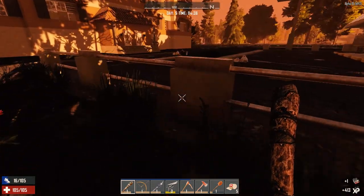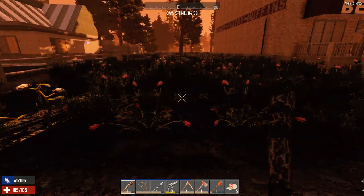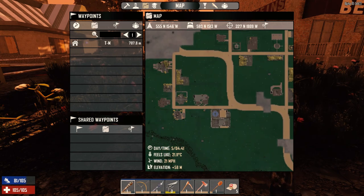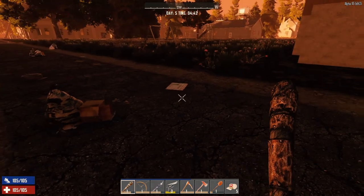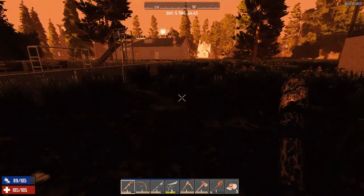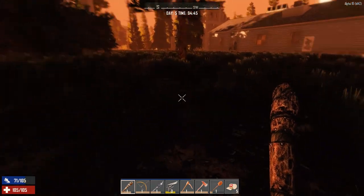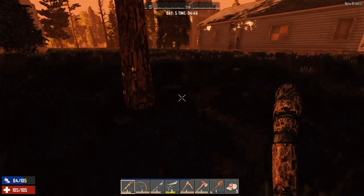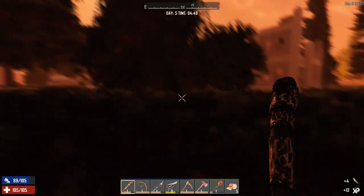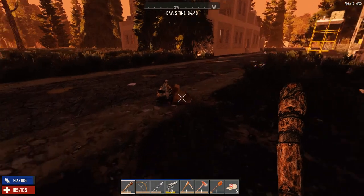Alright, we're going to go look at those businesses over to the southwest. There are a few businesses down there I want to check out. The buildings look really interesting, so I figure we'll go hit one of those up today, and then head over to the trader to pick up our concrete. I should probably knock those trees down too - I've got another zombie.